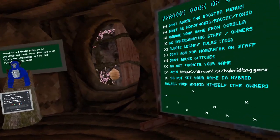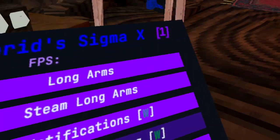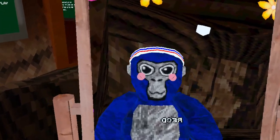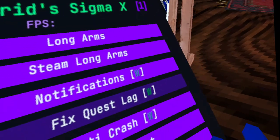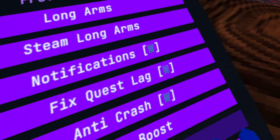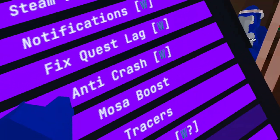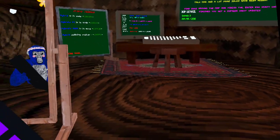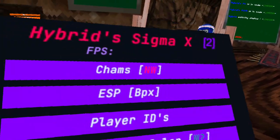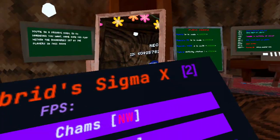There's a notifications option - I don't know what that is. Fix quest lag - I'm guessing that's just fixing the lag. Anti-crash, boost, tracers, beacons - I don't know if that works. Low quality definitely works. Slide control probably works, I don't feel like testing it. We'll see if speed works.